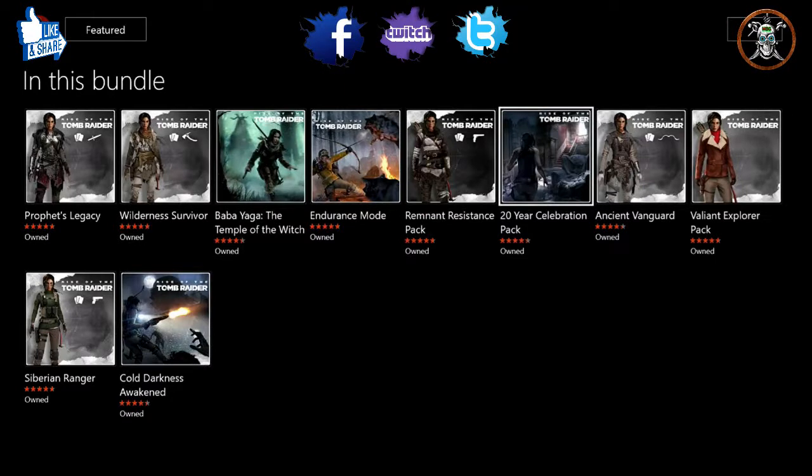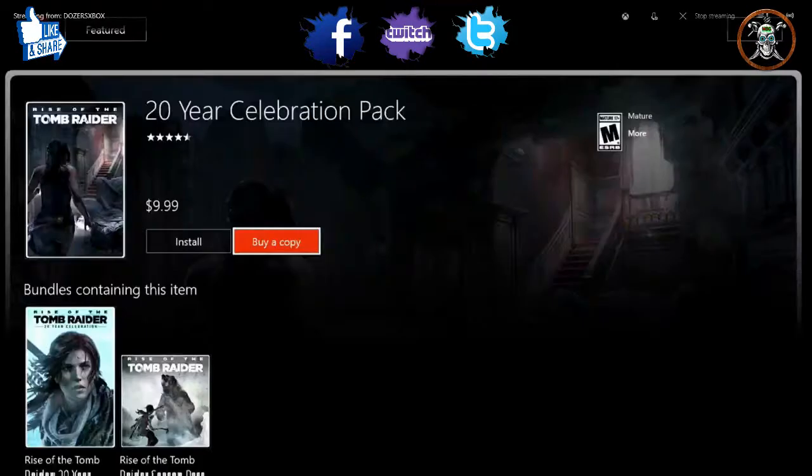But if you don't have the season pass, I'm going to show you what it's going to look like because not everybody has it. You're going to see that they want you to pay $9.99 if you don't have the season pass. Where it says 'Install' right now and it's blacked out, that will be orange and you won't see 'Buy a Copy' because you already have it. So all you're going to see is the orange highlighted Install, and then you can download the DLC.